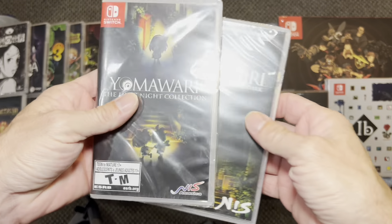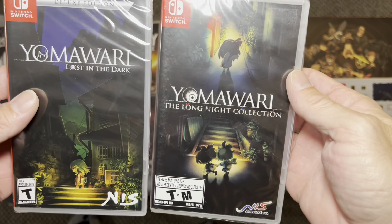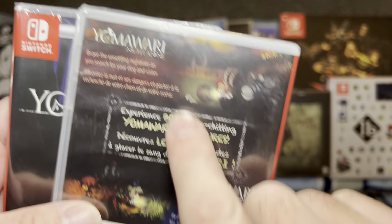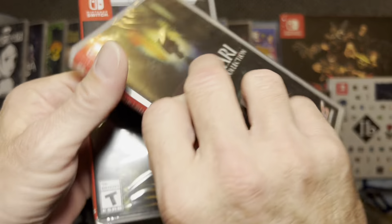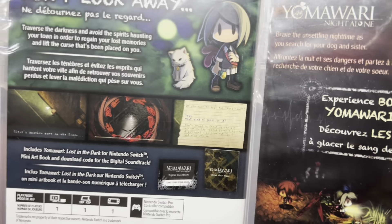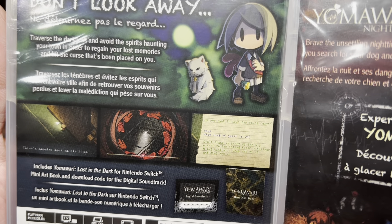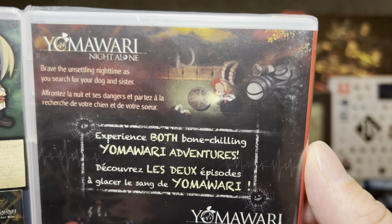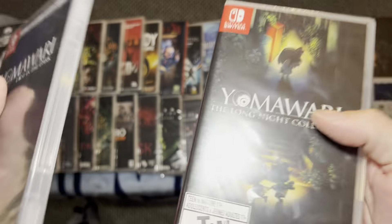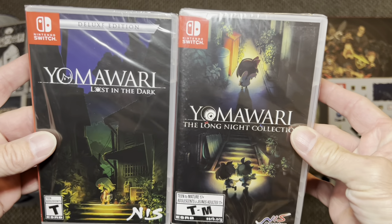Next up I've got a trio: Yamawari Lost in the Dark and the Yamawari Long Night Collection, which includes Yamawari Night Alone and Yamawari Midnight Shadows. These are basically top-down games — they're really cutesy looking, but don't let that fool you. These games have some scary elements and definitely some creepy vibes. They're very Japanese, but beautiful games with great stories. These games are also not very cheap, so if this sounds like something you're interested in, I would keep an eye on these now.